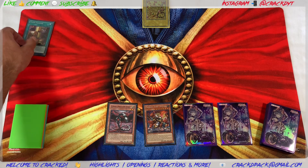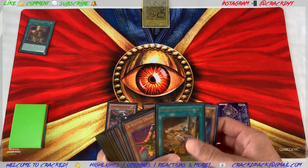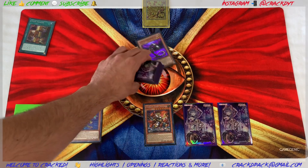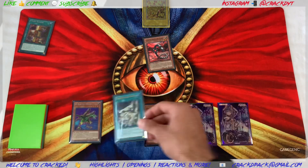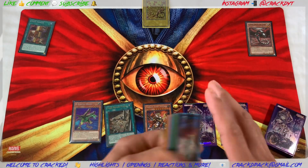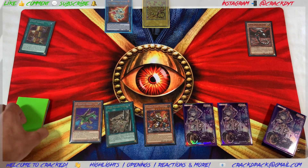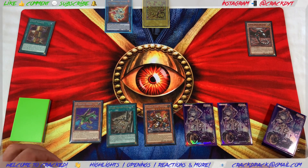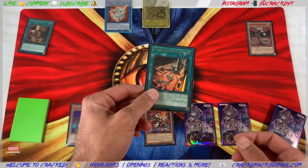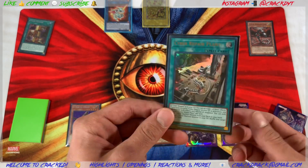Here's how you go turn one. You activate your Union Hangar — or you can activate Cyber Dragon Core, doesn't matter. Union Hangar is going to search you a B. Then you normal summon your Core, searching out a Cyber Repair Plant. You then link off your Core for Salamangreat Almirage — Cyber Dragon players already know this; ABC players this might be new to you. You do that in order to use your Cyber Repair Plant.